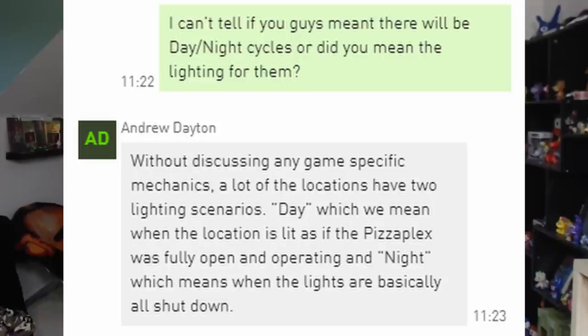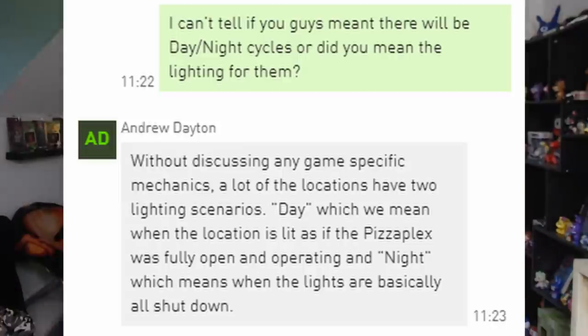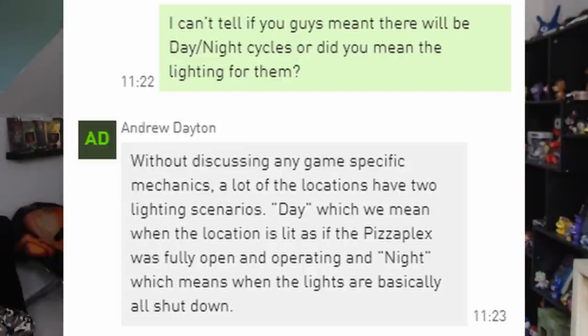Someone asked about the day-night cycles, and Andrew said, 'Without discussing any game-specific mechanics...' — which lets you know the day and night cycle definitely has some role in the game's mechanics, presumably with the aggression of the characters or the sun and moon animatronic. He added that a lot of the locations have two lighting scenarios: day, meaning when the Pizzaplex is fully open and operating, and night, meaning when the lights are basically all shut down. We've seen both of those modes, and that indeed confirms there's a day mode and a night mode in the Pizzaplex.